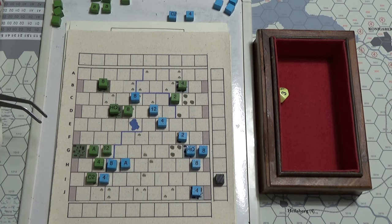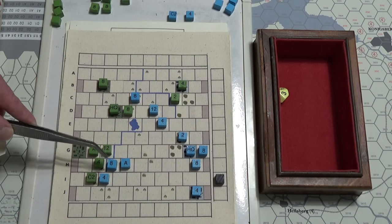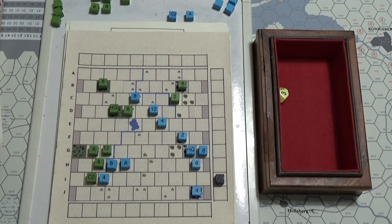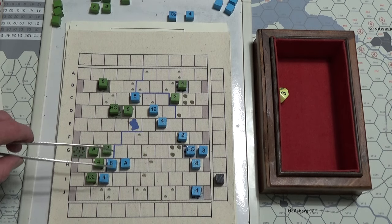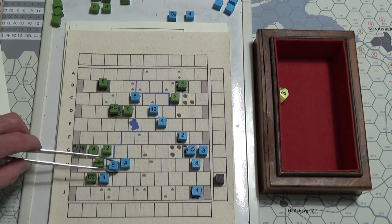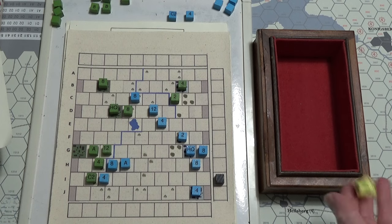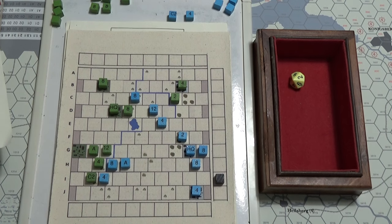For the green side we're just going to try to hunker down. We've got an eight here and sixteen — so that's two-to-one odds. We're all across the river. It's a minus two to my die roll, but I've got a plus two because I haven't moved the artillery. So it's a two-to-one. Not great. If I can force a retreat that'd be great. The two — shit. Two-to-one on a two is ineffective. Nothing happens. That's the end of the green side's turn.